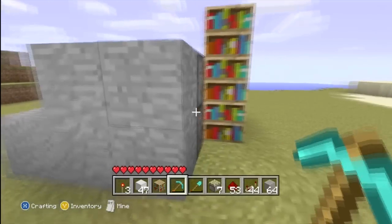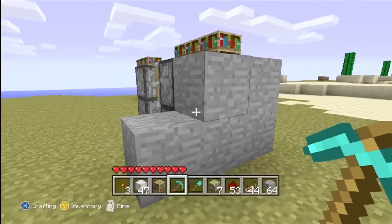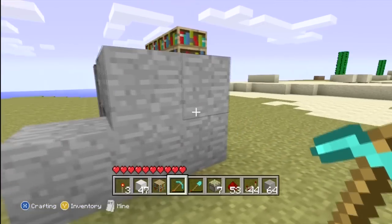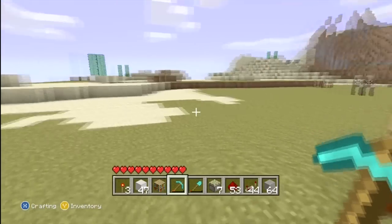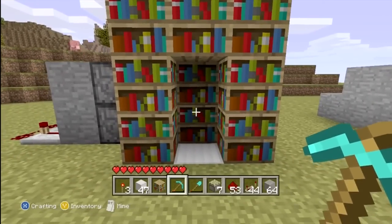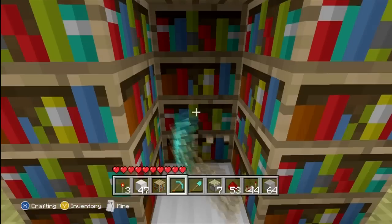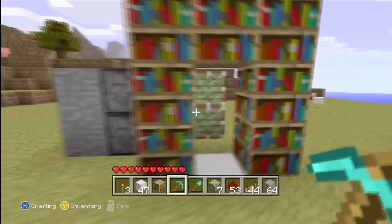This is very similar to the 2x2 hidden piston door tutorial, but it is just one — a little bit more compact. Let's move on to the next step. Go ahead and place two bookshelves right in front of those sticky pistons you saw in the last step.